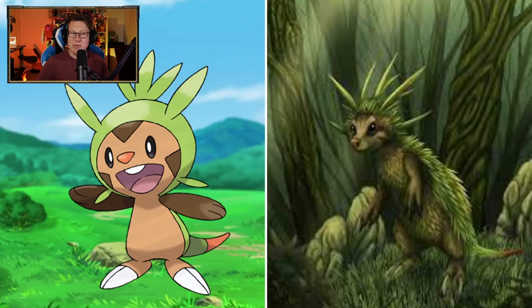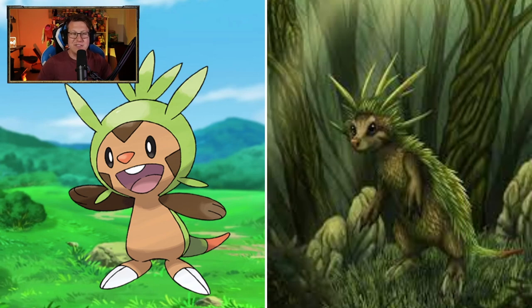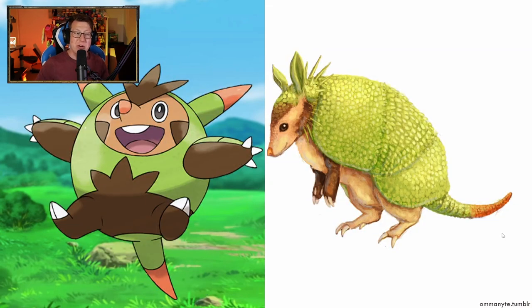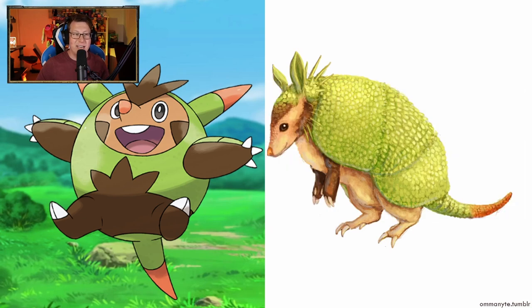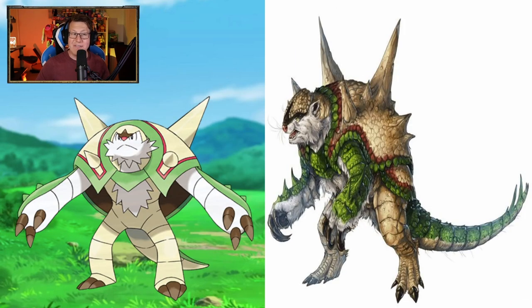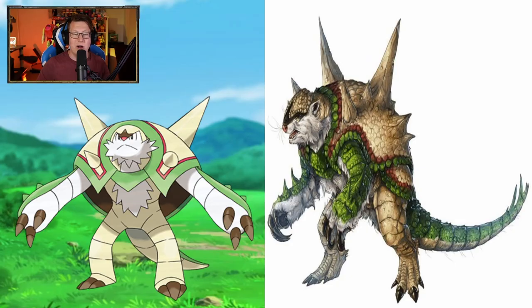Starting with Chespin, which I'm usually not much of a fan of, but this real life variant is really cool. It's kind of like a hedgehog or some kind of rodent, but I think that looks really interesting. Now evolving into more of an armadillo, which is a very interesting look. I like that a lot, keeping the green color. Chesnaught is definitely getting a bit creepier, more ferocious in the evolved form. I'm loving the spikes on the back and the claws as well.